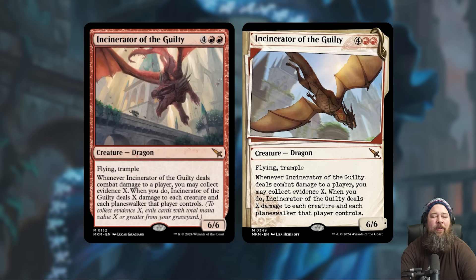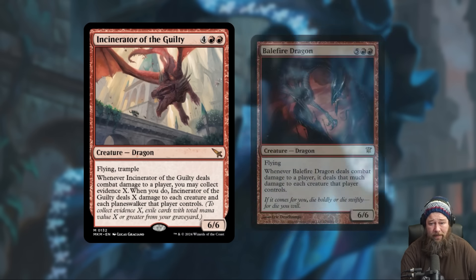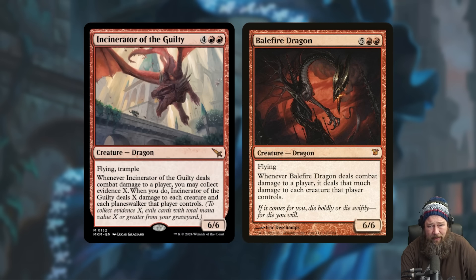First up today, we get a red mythic dragon in Incinerator of the Guilty. Incinerator of the Guilty is a 6/6 with Flying and Trample. When it deals combat damage to a player, you may collect evidence X. When you do, it deals X damage to each creature and each planeswalker that player controls. If this card looks familiar, it's basically 2024 Balefire Dragon. Balefire Dragon costs a little more mana, doesn't have Trample, and only deals damage equal to the amount of damage it dealt to the player. This is the upgraded version.